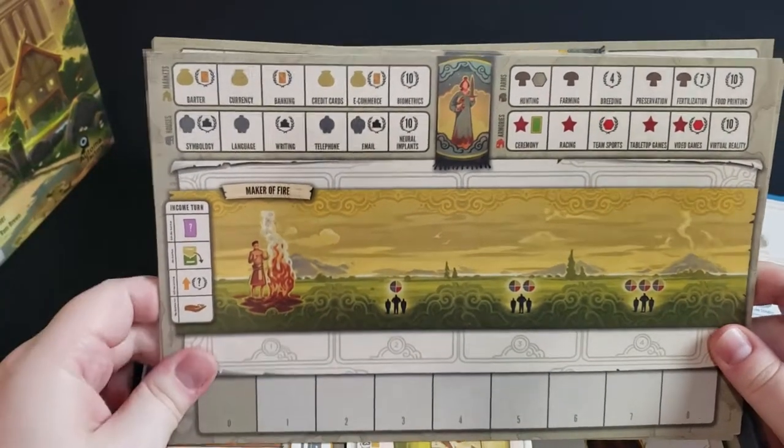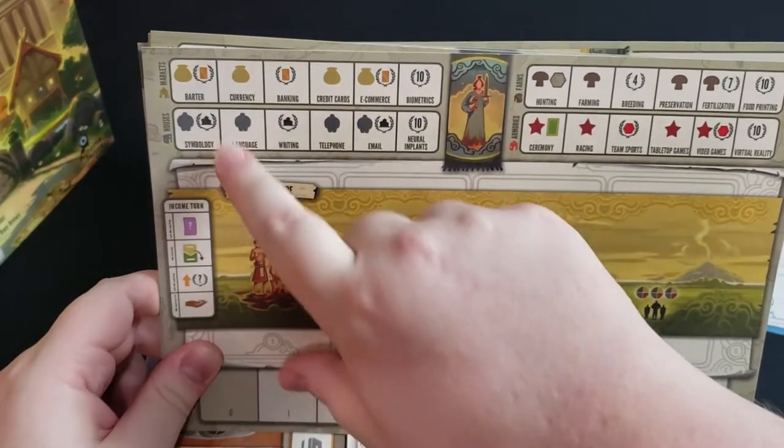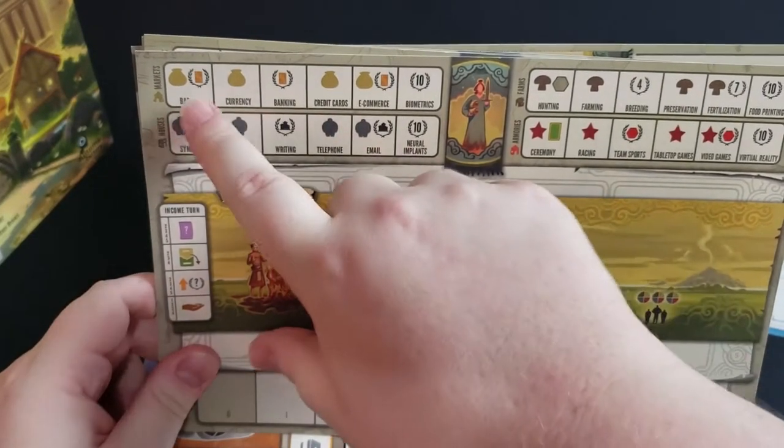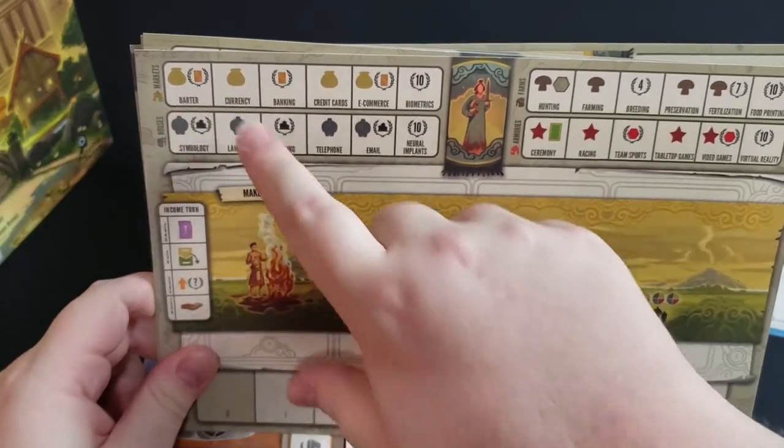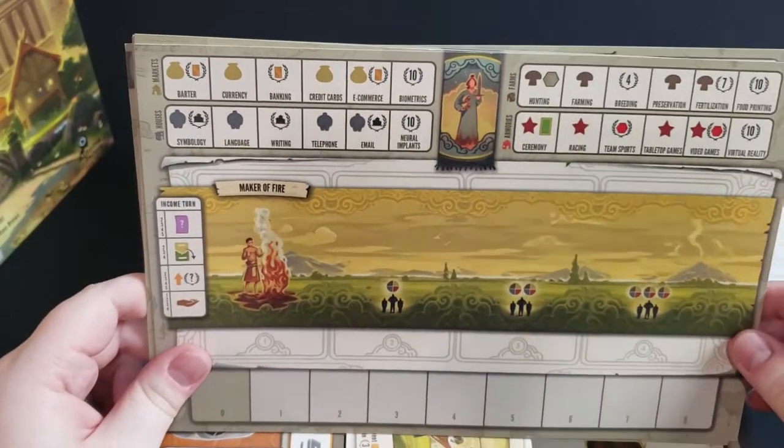This track is for your resources, and then up here you'll actually have buildings that sit in these spots. For each spot that's uncovered — each building that you've put out — you'll get certain resources, points, or even cards during each upkeep phase.